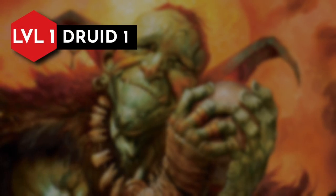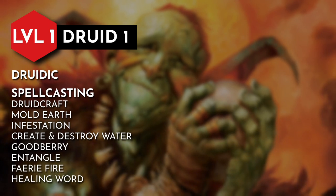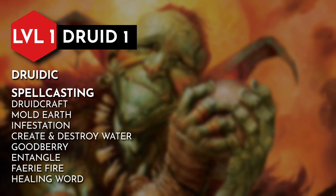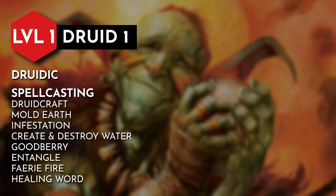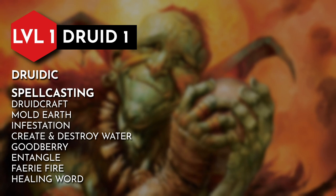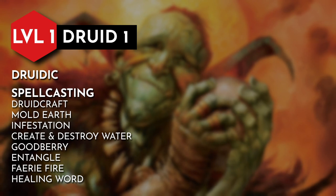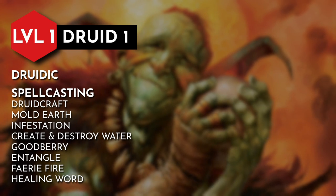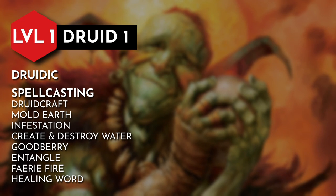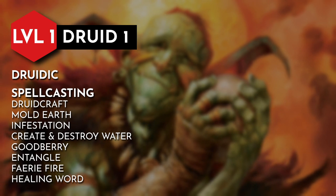Starting at level 1, to harness the power of nature we dive into the druid class. Alongside our class proficiencies, we can speak druidic and cast spells. Consider druidcraft or mold earth for utility cantrips, both signifying our ability to manipulate nature. Infestation is our go-to damage cantrip, tying us back to the Lush Gut forest — we befriend bugs to attack our enemies. For first level spells, consider create and destroy water and goodberry as survivalist options, entangle and faerie fire as great combat support, and healing word as our go-to spot healing option.